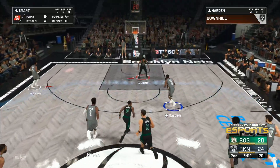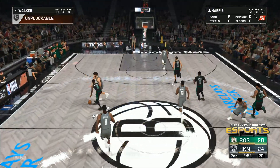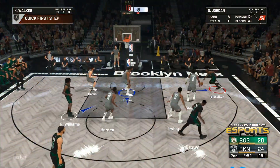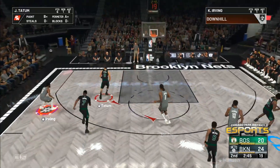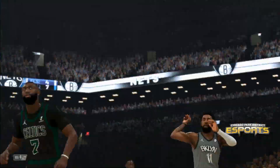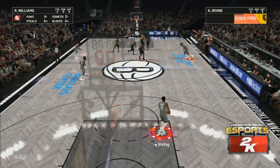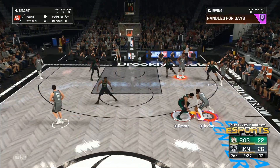Much has been made of Brown's improvement offensively, and rightly so. But when you ask Coach Stevens about him, he always goes back to his defense. At 6'7 with a seven-foot wingspan and incredible athleticism, Jalen Brown can guard the elite wings in this league — he holds his own and competes at a high level. It's a must-have for any championship team. DeAndre Jordan finishing the alley-oop — nice. He is an automatic finisher when he gets into that area, and he picks the simple one-hand stuff to get the two points.